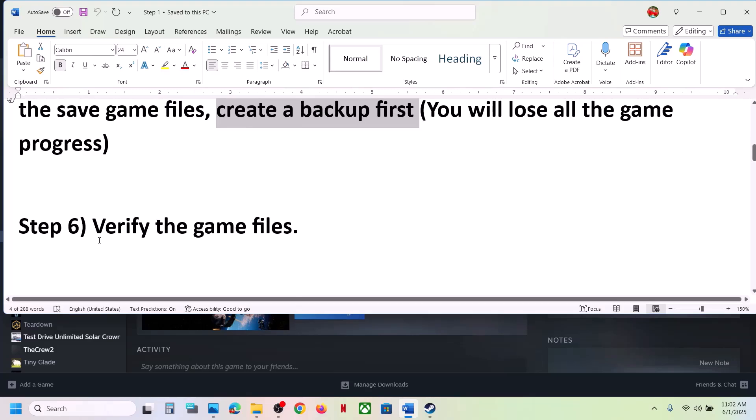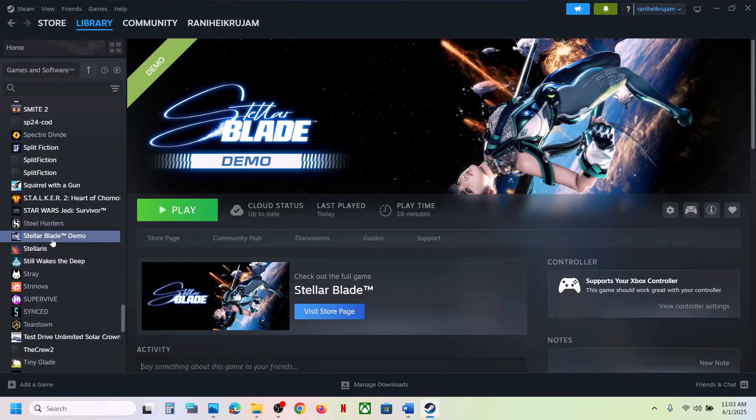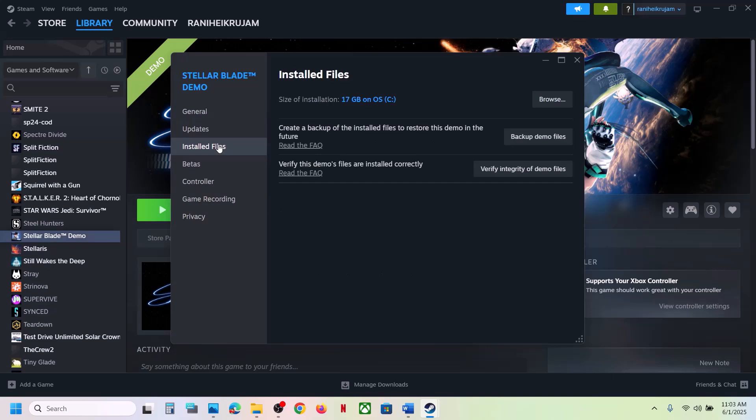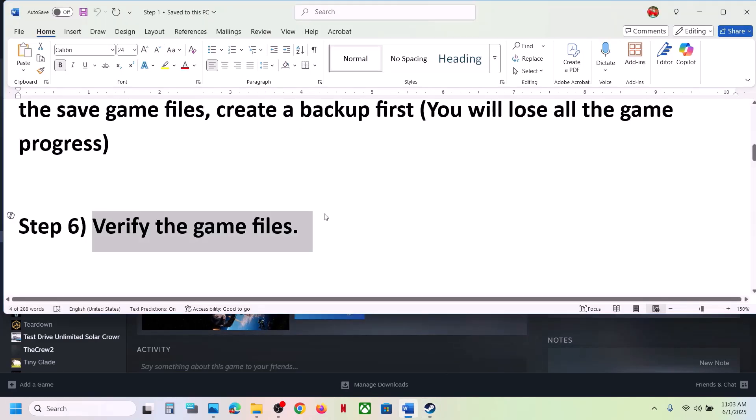If still not working, the next step is to verify the game files — this is important. Go to Steam, right-click on the game, select Properties, go to the Installed Files tab, and click on Verify Integrity of Game Files. Once the verification is 100% complete, launch the game and check.